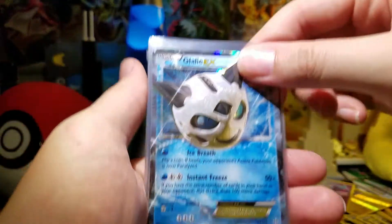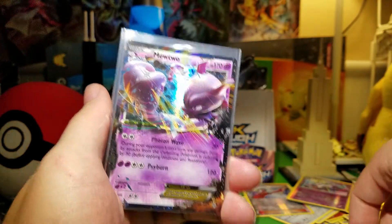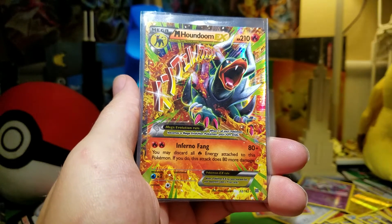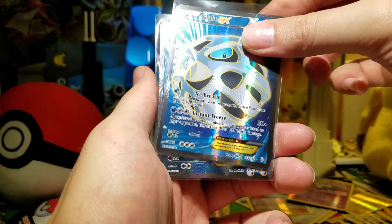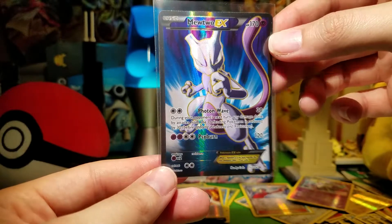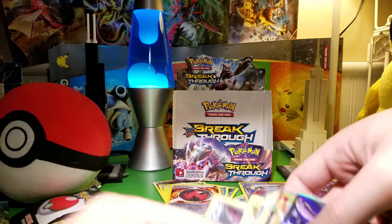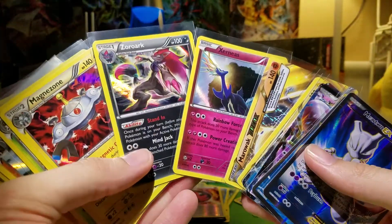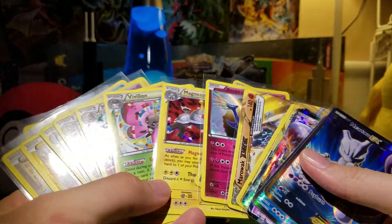For the EXs, I got a Glalie — not excited about that. A Mewtwo EX — I didn't have that, so that's good. Mega Houndoom — I did have that, a little disappointed. Full Art Glalie — not very excited about that. And a Mewtwo Full Art — that's pretty cool. Overall I did get a Xerneas, a Zoroark, and a Xerneas Reverse, which is a very valuable card, so that does help.